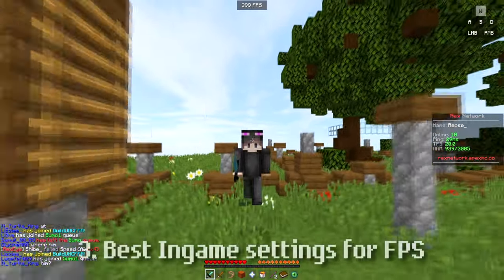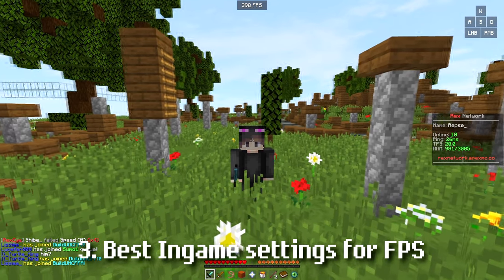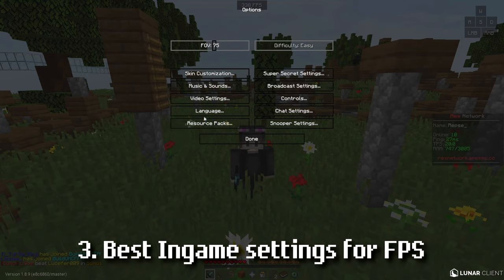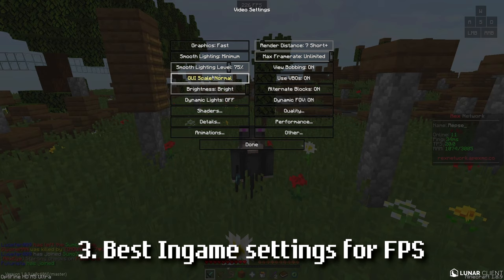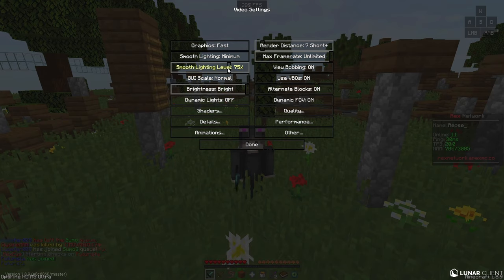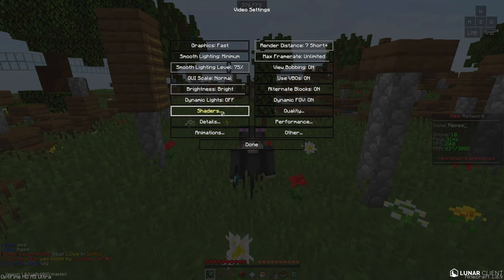After you guys allocated the perfect amount of RAM, I recommend following these settings — they really do help a lot in terms of FPS. Hit Escape, Options, Video Settings and copy my settings. For graphics, I set this to fast. Render Distance, 7, because I mainly play Skywars. Smooth Lighting, I set this to 75 because I think it's balanced. Set Dynamic Lights to off — who uses Dynamic Lights for PvP?